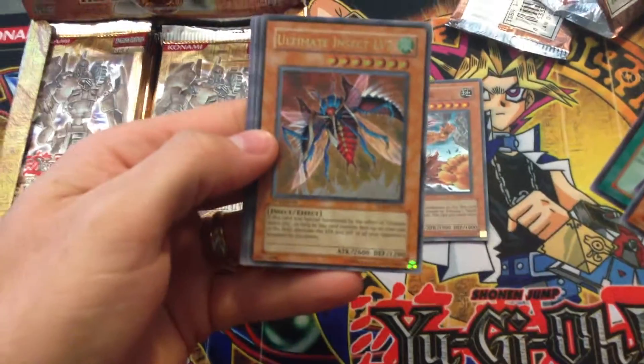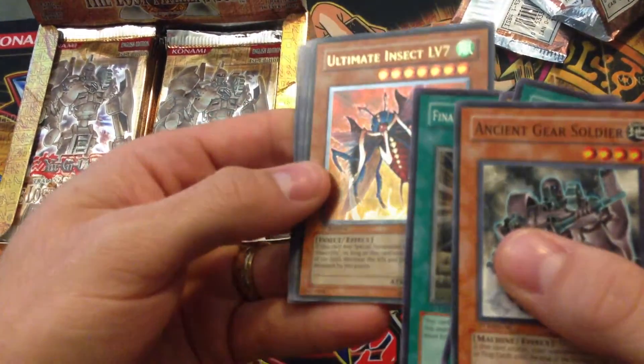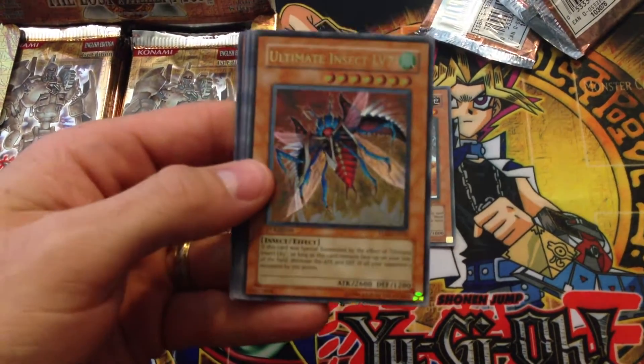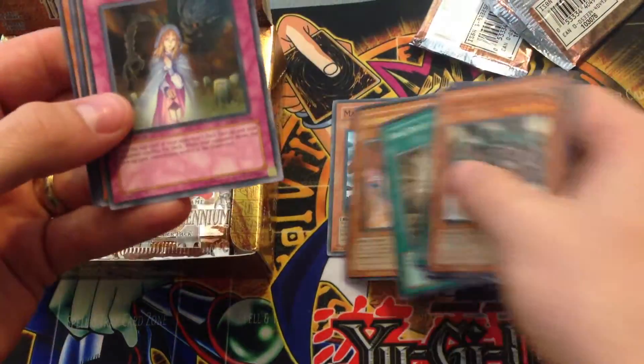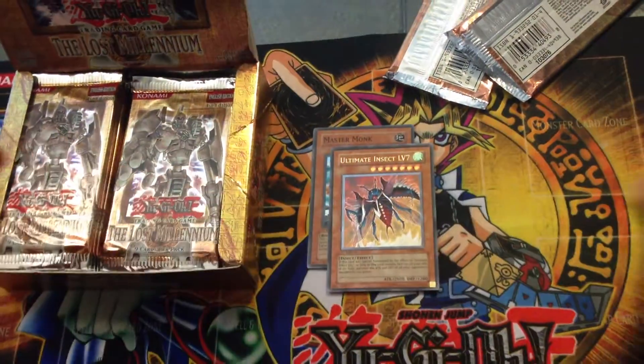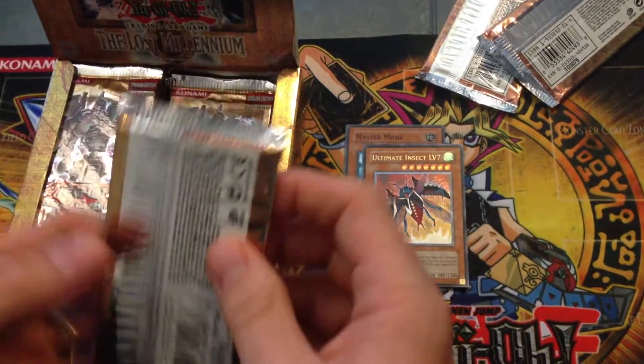There's my Ultimate - Ultimate Insect Level 7, so that's an Ultimate Rare. I don't know if you can see there, the stars are shiny. So on the second pack I got my Ultimate - not exactly the one I wanted, but that's alright. It's a good one nonetheless, it's better than a lot of them actually.